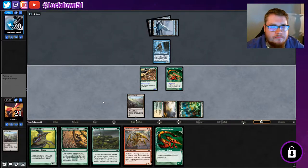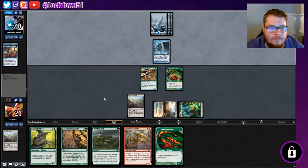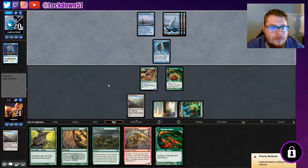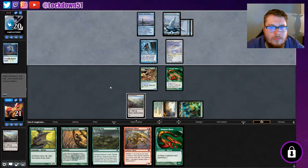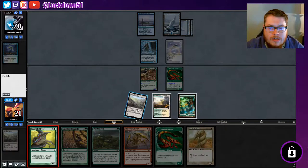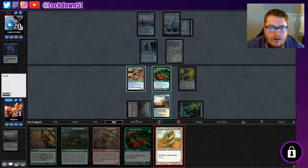They're gonna let it resolve, all right, that's nice. I can't get through this Auger yet so we'll pass with an awkward Ash Barons up. They're gonna Tragic Lesson. We're gonna put down a Spire Golem — that's a good blocker. At this point we want to try to get down the Gem Hide; it's just the most mana-efficient thing. If they counter it, so be it. Now we can start cranking a little bit.